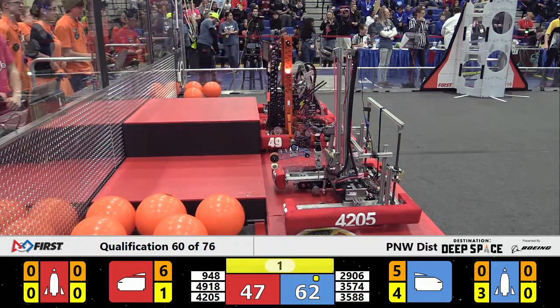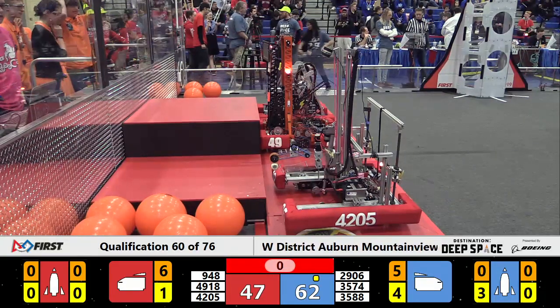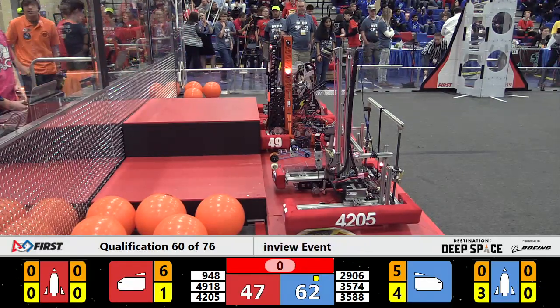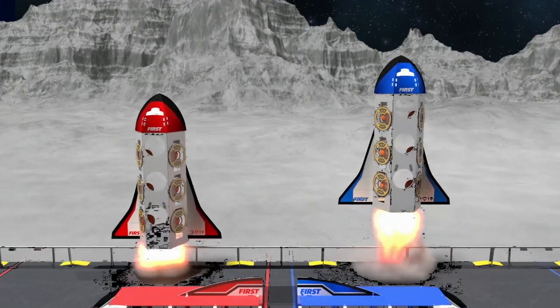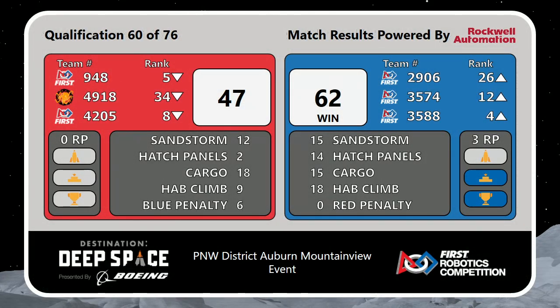All three red robots get home as qualification match number 60 is history. Official result: victory to the Blue Alliance, 62-47 the final score. Blue Alliance takes home three ranking points and that helps the talent leapfrog NRG — they're now up to fourth place. NRG swaps into fifth and the Robo Cubs are now down to eighth. Those top eight positions are all important as they will determine our alliance captains as we move into the playoffs.